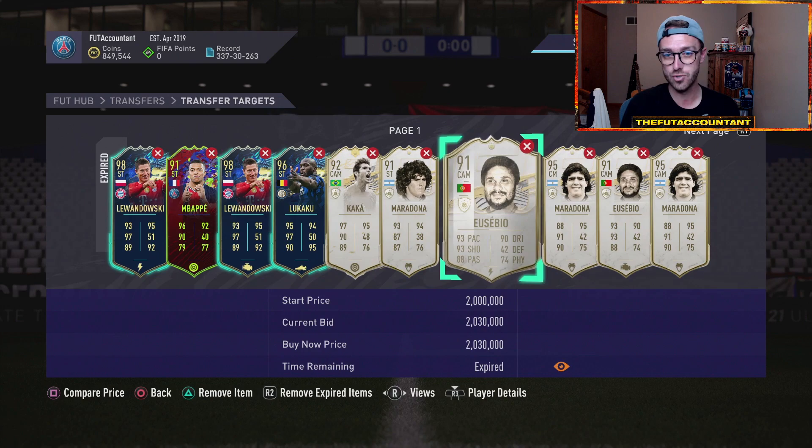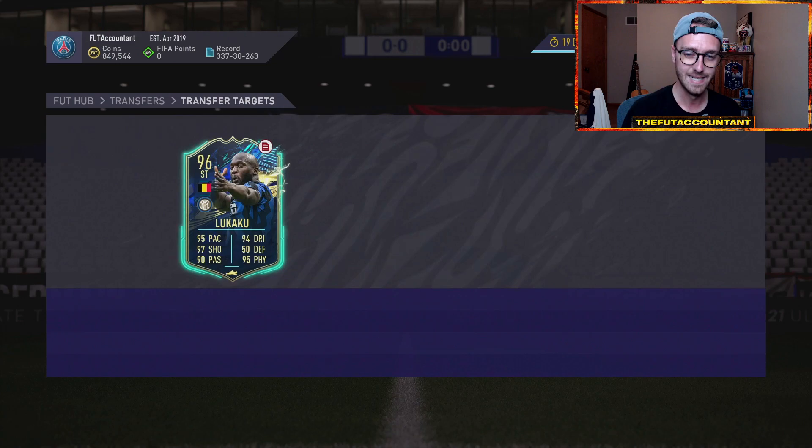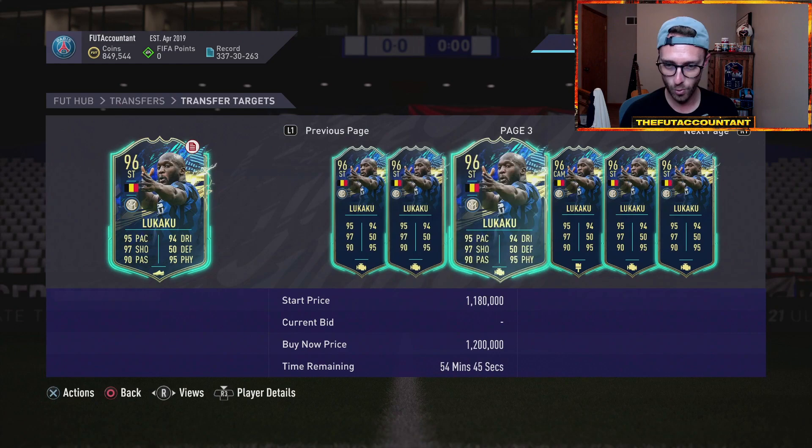For the rest of the market, a lot of this stuff is dropping — people are getting prepared to full send. I think you're going to see the market drop more today. Like this Lukaku I sold at 1.3 — he's already back down to 1.1. Wow, no way — 1.12.